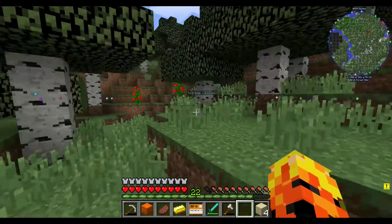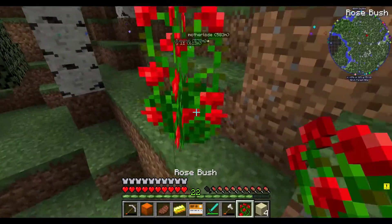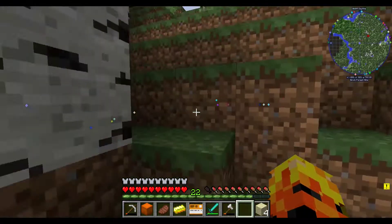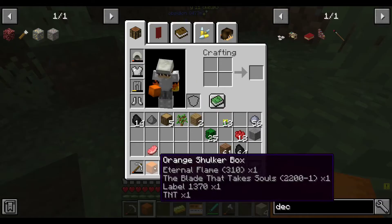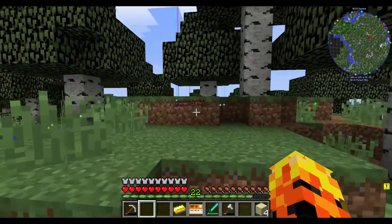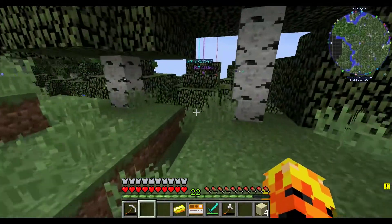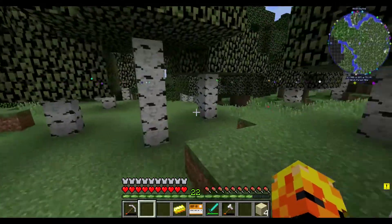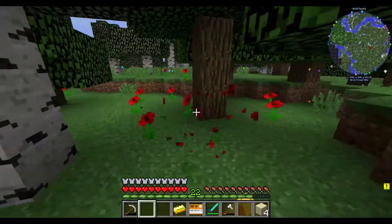Actually, they're more valuable than poppies in this situation. I forget what I have in this chest. Oh yeah, just some SCPs that I don't want to mess with - specifically the one that lights you on fire while you're holding it. How about let's not touch that one. I'll make a hopper system and chuck it in there when I need to move it.